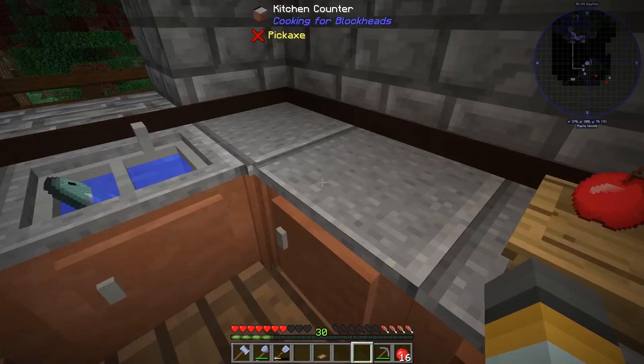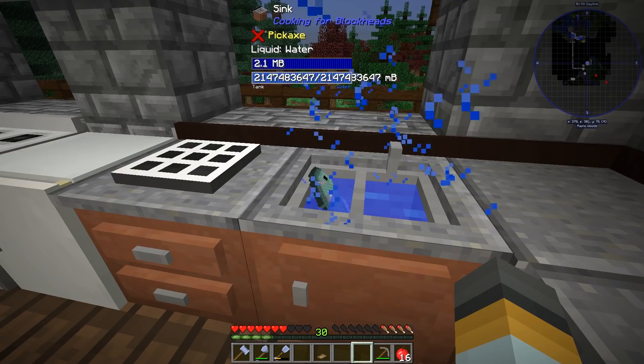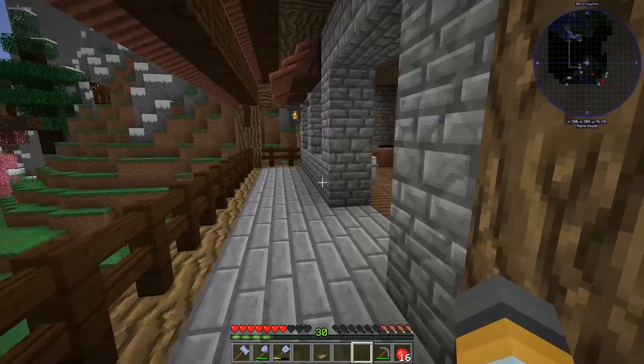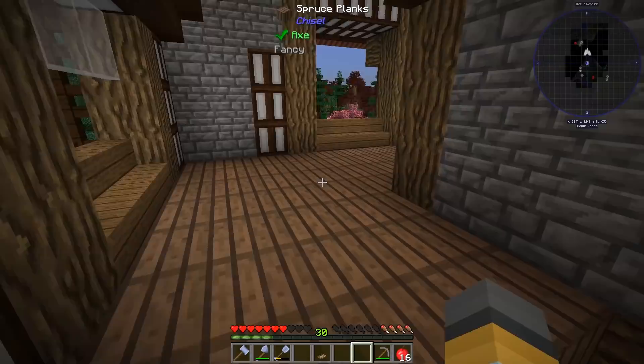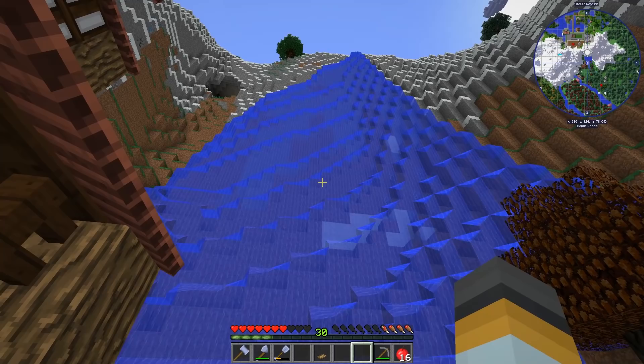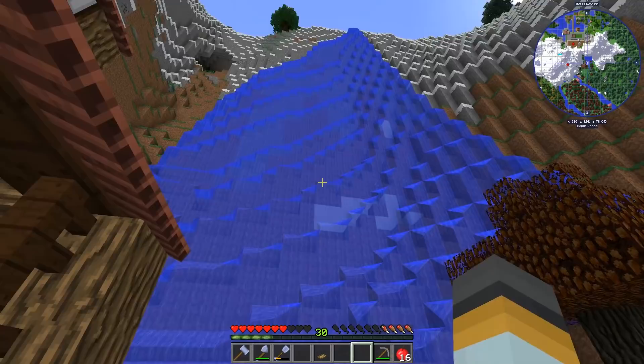What the hell is that fish doing there? Can I get it out? This episode we're going to build some power generation. I want to start with something very environmentally friendly, and the best mod for that feels like Immersive Engineering. We've got this massive beautiful waterfall up here and I'm thinking wouldn't it be pretty sweet if we could generate some water power from it.